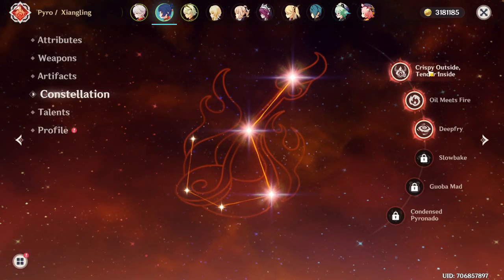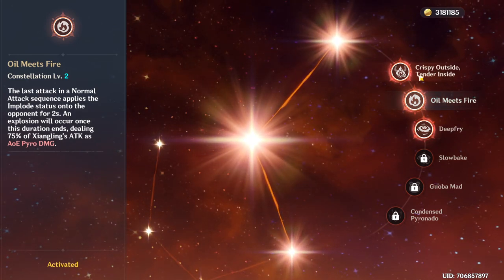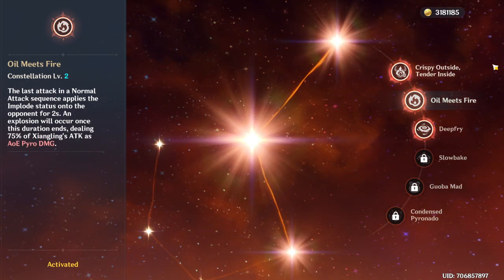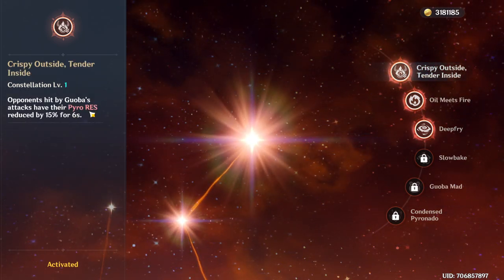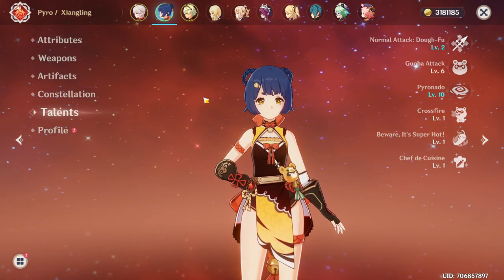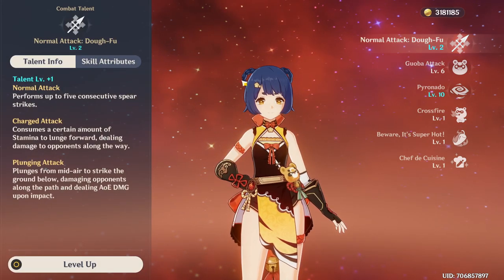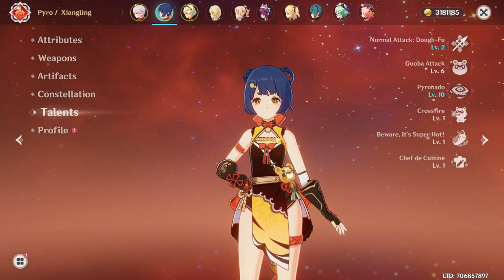She's currently Constellation 3, which means her Pyro Naoto will have three more levels and deal 75% of Yanfei's attack as AoE pyro damage, as well as reducing pyro resistance. Her talents are only at level 6 and 7, which is unfortunate even though she is my main DPS. She also only has a level 1 burst. Alright, let's get straight into testing.